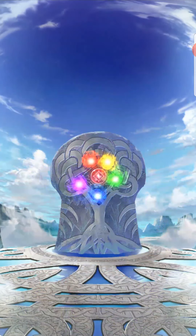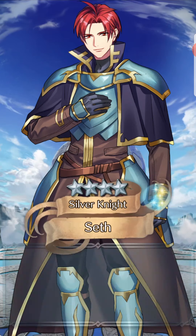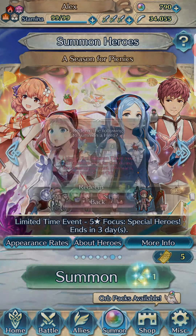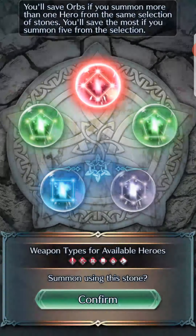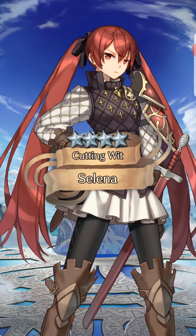This makes it all worth it — we got a free Byleth. Now let's just finish our tickets and see what other three and four stars we get. Seth. Even though he has a weapon very similar to Titania, he gives Speed Tactics, which is a lot rarer than Res Tactics — you don't see a lot of Speed Tactics. Another Selena.